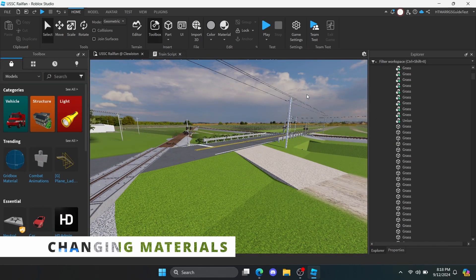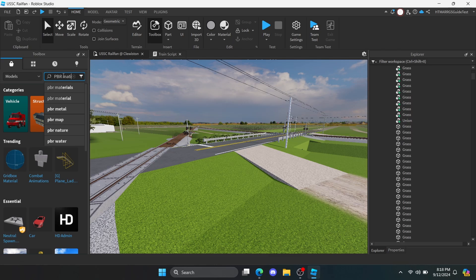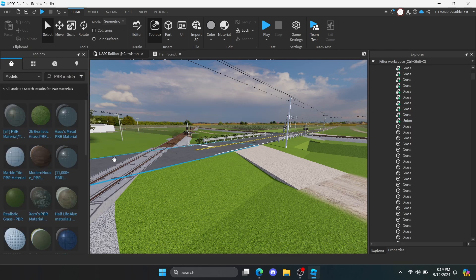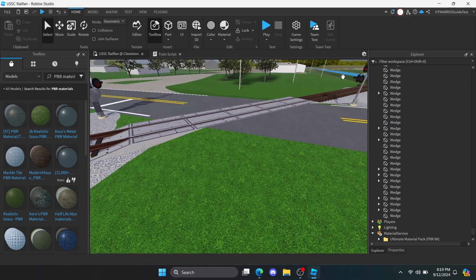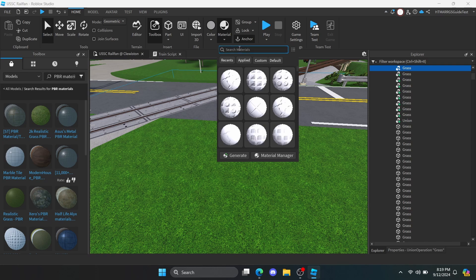For the third tip, you can change the material variants for any material in your game to make it more realistic and stop it from looking plain. You can search for it on the toolbox if you want. I'll choose this pack here since it has a bunch of variants I can work with. This may take a while to open, so be patient. With everything loaded, let's start applying the materials to our game. This part is mainly up to your preference — if not, just follow my steps.